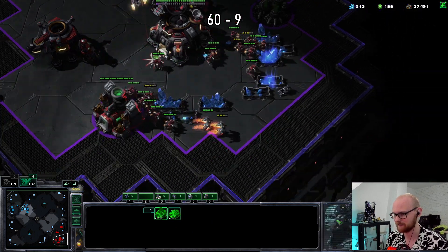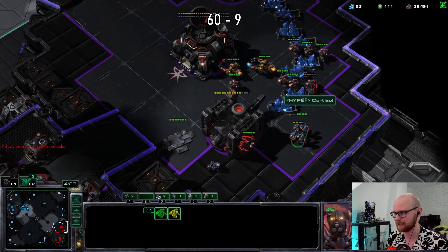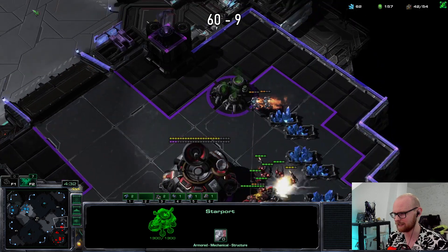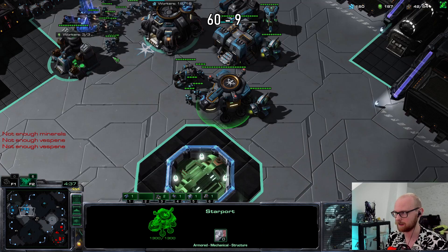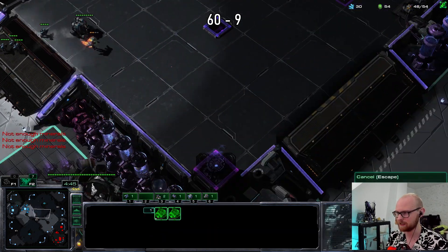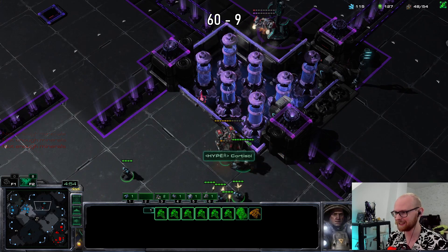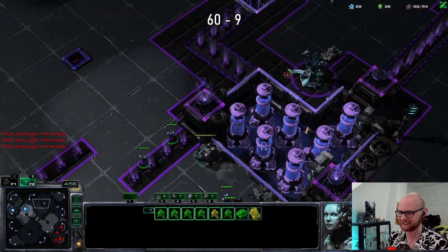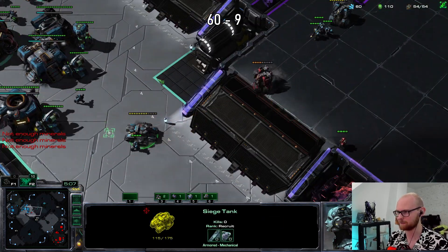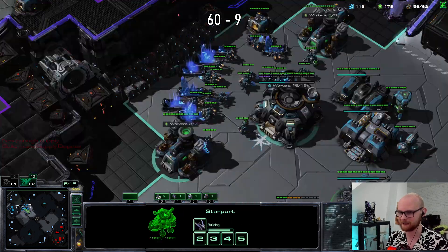You can actually heal the SCVs — this is a funny interaction where I can't really kill his stuff because he can heal them. If he tank drops me I'd have a really hard time, but now... he made a cyclone after the tank — absolute psycho. I'm gonna make a depot up here for vision so he can't walk up to me for free. Oh, he already has two tech labs. I'm gonna kill the medivac — let's go! That is so big, now I actually have the lead. Another cyclone dead — that is the fourth thing going my way. This is a prime example of a clean, good bone cloud.